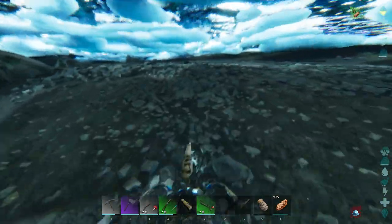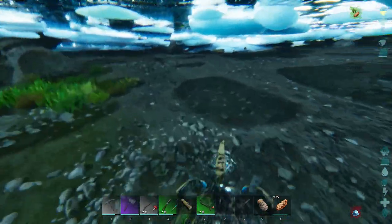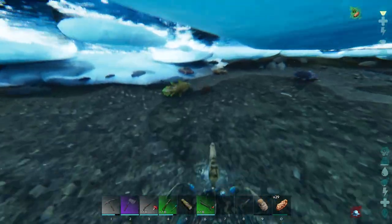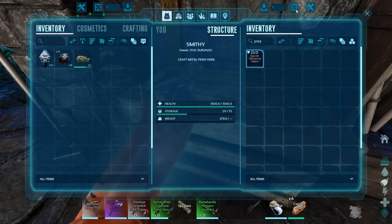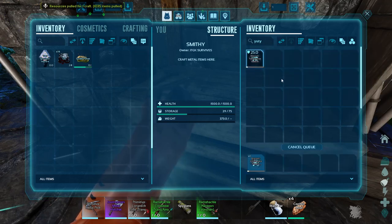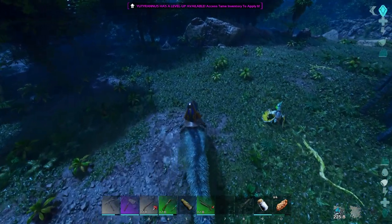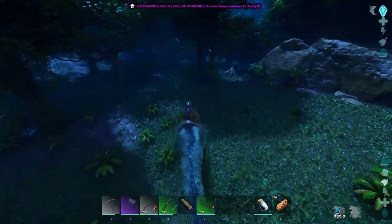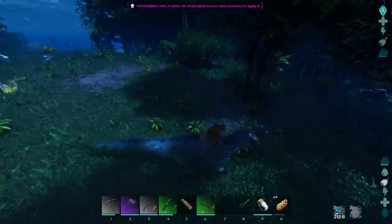Then I went out pearl farming on my anglerfish. I wish I had gotten one of these things sooner — since the last video, this made farming pearls so much easier. I need them for the UD saddle because the UD saddle takes silica pearls. So now I can make that saddle. I am dreading the day I get a higher quality Euteranus saddle — it is going to be so much work to grind up the pearls to make that thing.